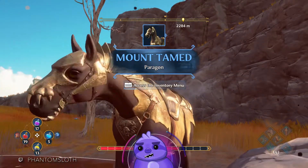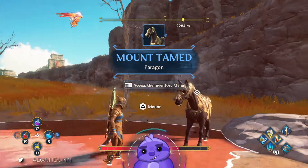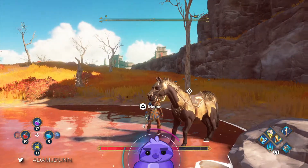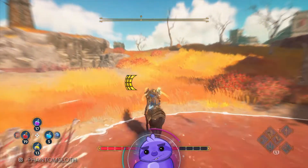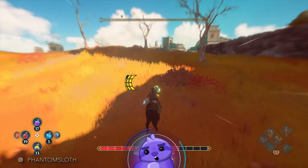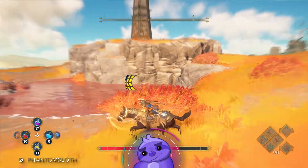And there you go. You have Paragon — wow, that's really cool horse armor over the top and bottom. So that's one of the other legendary horses, and it's full stamina, so you can ride around as long as you'd like.